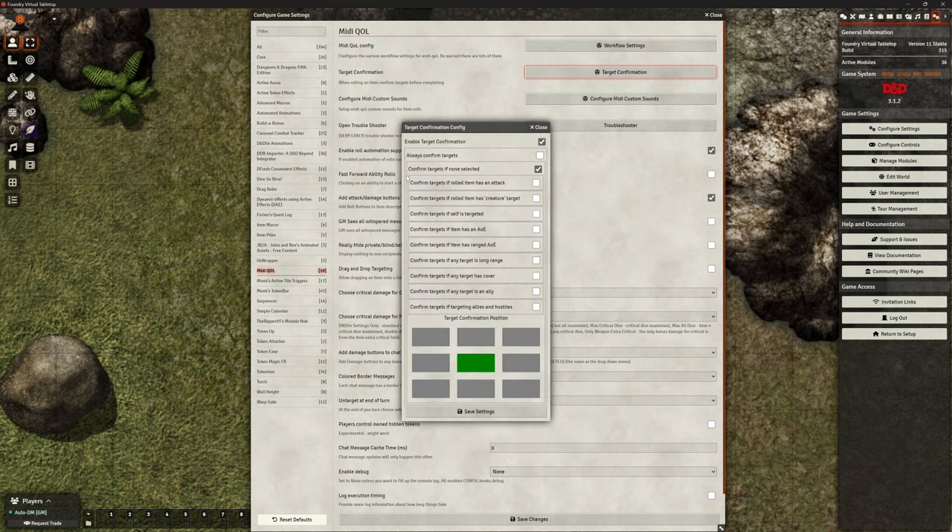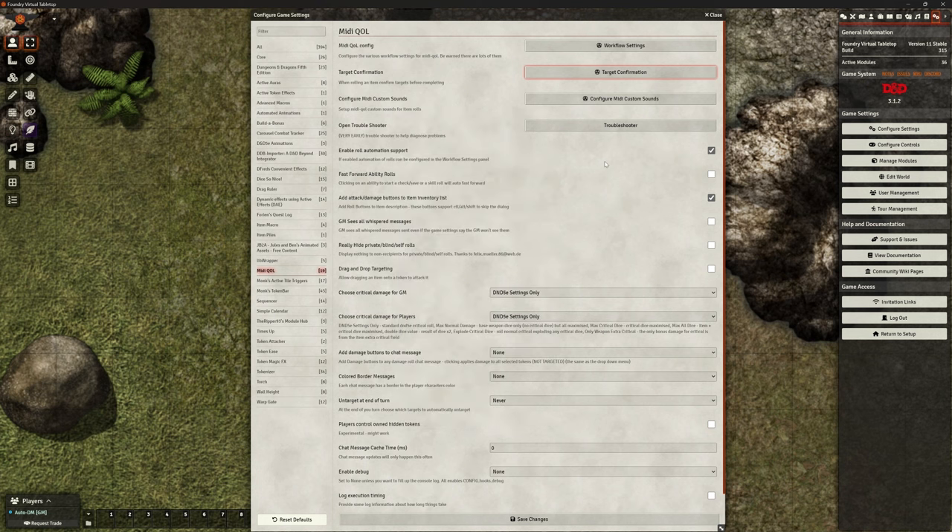Target confirmation wise, I just use 'enable target confirmation if none are selected.' That's all I use.